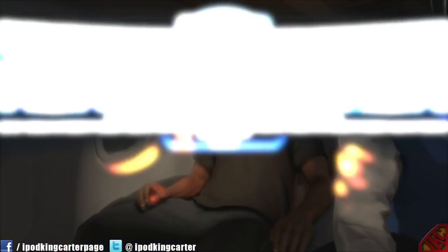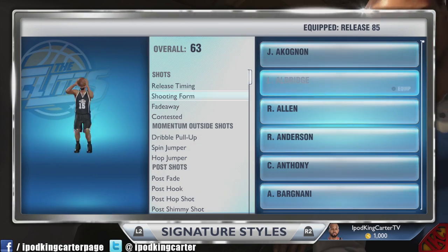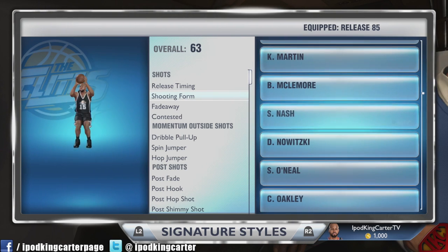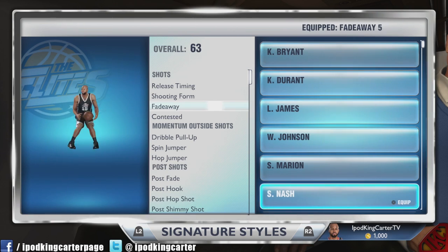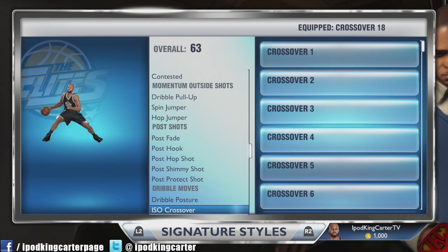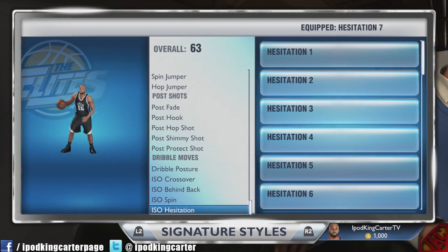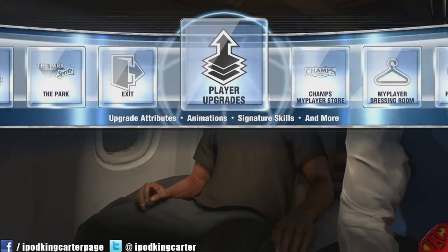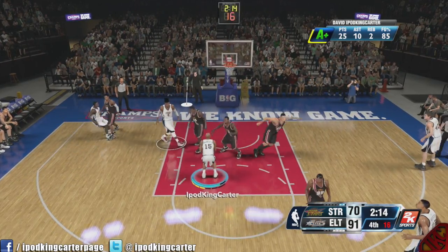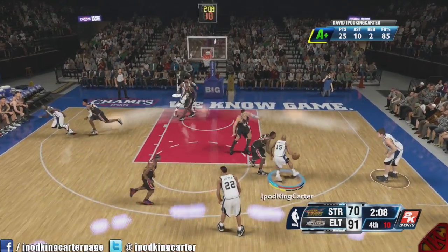I created a new account — the name is iPod King Carter TV — just a little backup account. After I did that, I had to go all the way back. Mind you, I had 70,000 VC because I had two PS4s. I used both PSN redeem codes, got $10 put into my wallet, and purchased VC from 2K. I had shirts, bling, all of that — I didn't spend anything on attributes but I did have a few signature skills. After fixing my shot and my dribble, I had to go all the way back into the rookie showcase again and start all over from scratch.